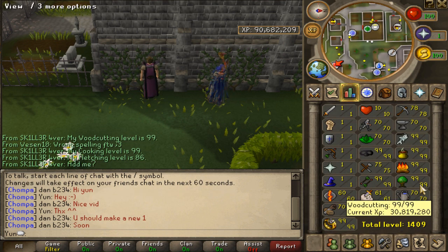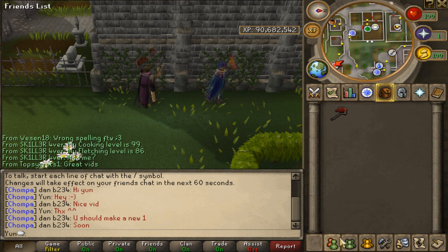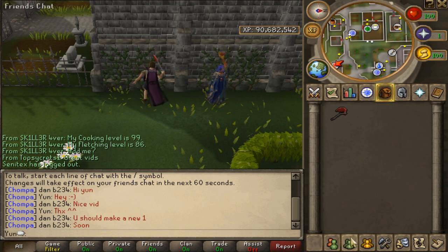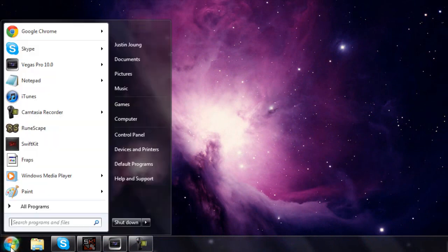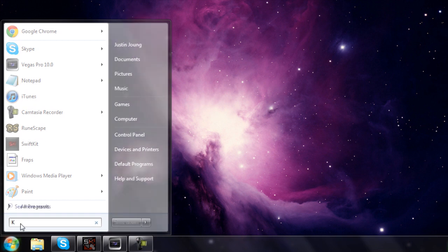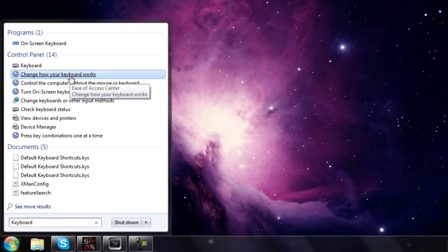You can use mouse keys. A lot of people use it, and a lot of top-ranked people use this. This is clearly acceptable, and Jagex does approve using mouse keys. First off, you want to go to your Start menu, which is at the bottom left-hand corner of your screen. You want to type in the search box: Keyboard. Once you type in Keyboard, you will see a tab called Control Panel, and right underneath it you should see something that says Change how your keyboard works, and that's what you want to click.